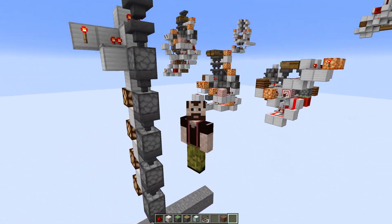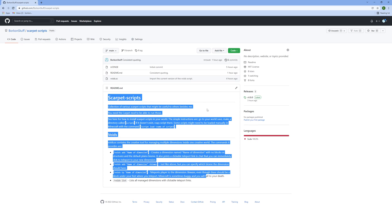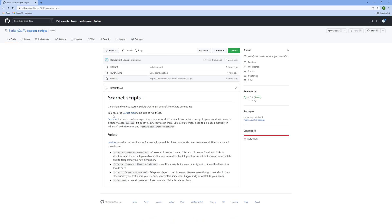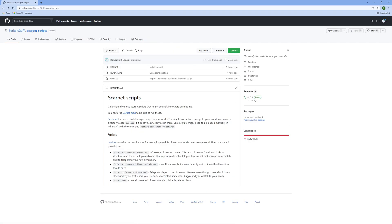This is just to organize your creative worlds. So how do you get this script? This script is now on GitHub — it is on github.com/borkonstuff/scarpet-scripts. You can read the readme there, which gives you some instructions, basically the same things I've been talking about here. On the right, you can click on releases, and in releases you can find the source code, which is a zip file.